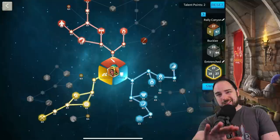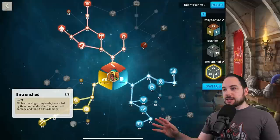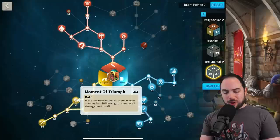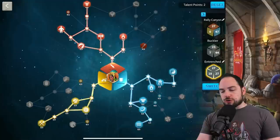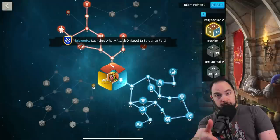If you really want to get Entrenched — which is a great talent at 3% damage taken reduction and 3% damage dealt for 3 talent points — the problem is some of the points along the way, like Moment of Triumph, just aren't great for long-running rallies. Those are the three rally builds. The build I'd advocate for is the one I also used in the video where I unlocked Pakal.